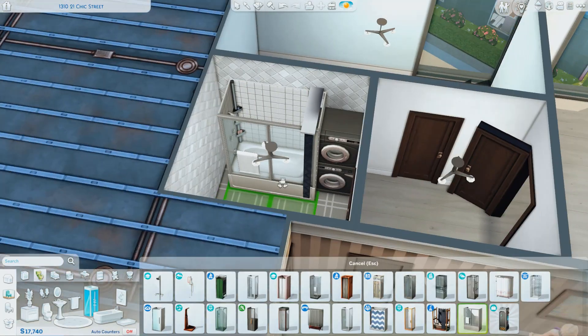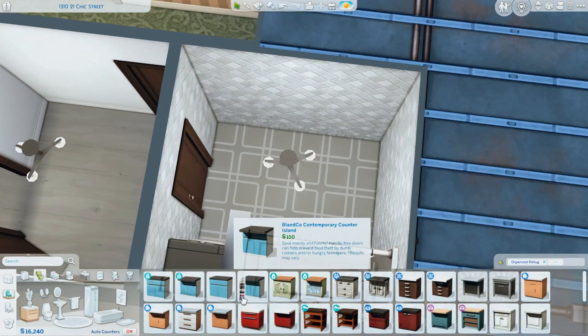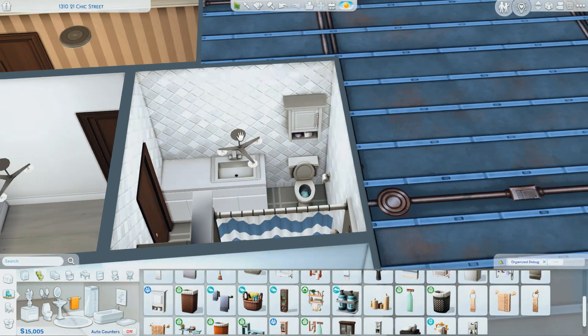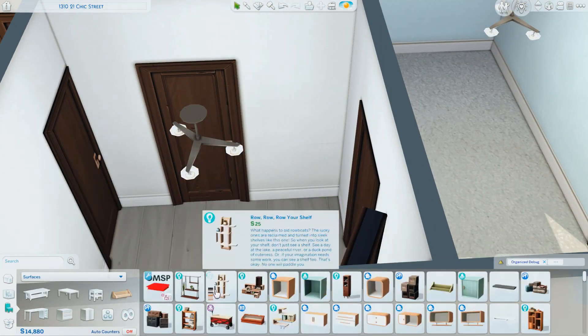Hi everyone, it's Chrissy and welcome back to the channel and welcome back to another Sims 4 speed build. Today we're actually going to be renovating an apartment in the fashion district of San Myshuno, and I'm actually renovating this apartment for my save file.